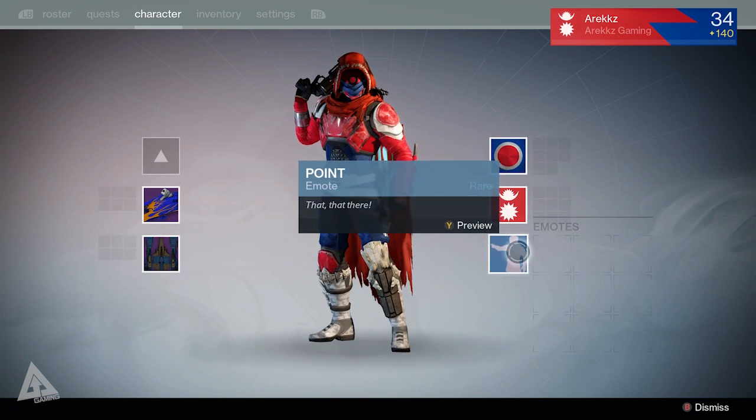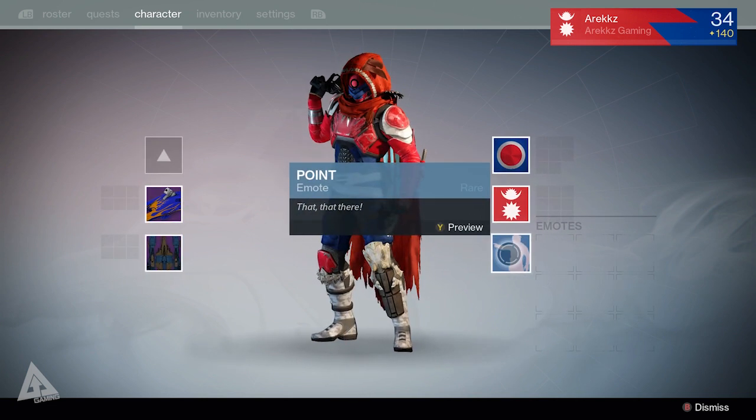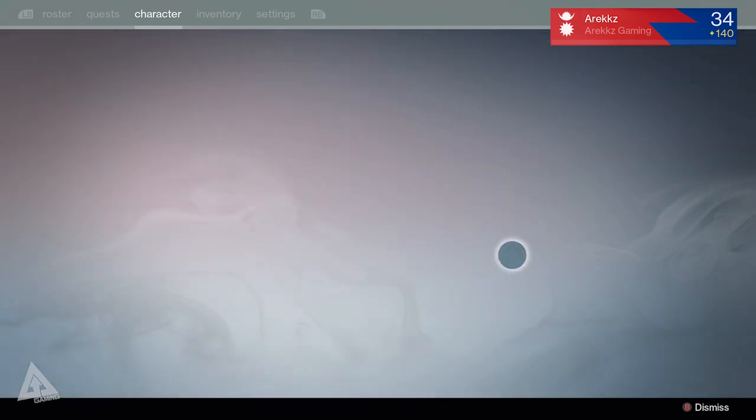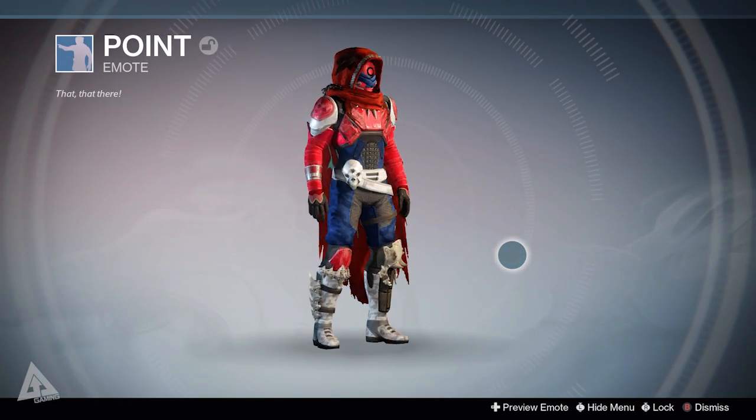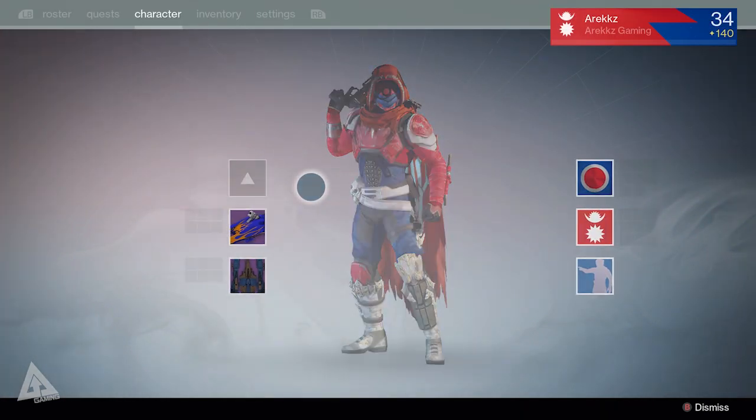Jumping down here, you can see the changes to the emote slot. When you have new emotes from the collector's editions you can swap them out here. For the time being I still have the basic one, but I can preview it right in the middle and see what it looks like. That's a quick overview of the character screen changes.